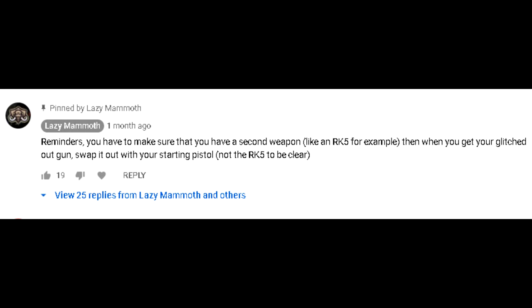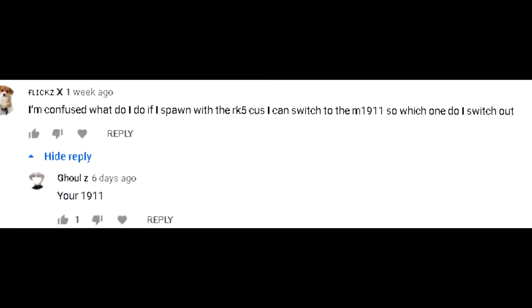Before the next step, you'll need two weapons: one has to be the starting pistol you spawn with, and the other has to be a wall weapon that's not your glitched gun — something like the RK5. If you completed all the Easter eggs, you'll automatically spawn with two weapons: the starting pistol and the RK5. When you buy the glitched gun off the wall, always replace it with your regular starting pistol, not the RK5. Also, do not get the Perk-a-holic Gobblegum as it will mess up the glitch — set up any perks you want manually before doing the glitch.